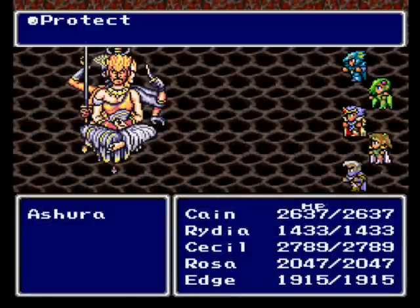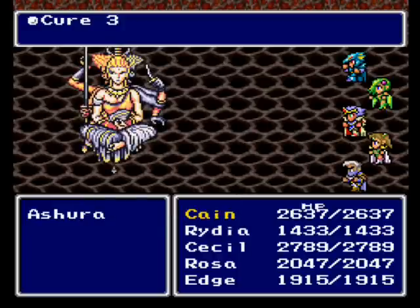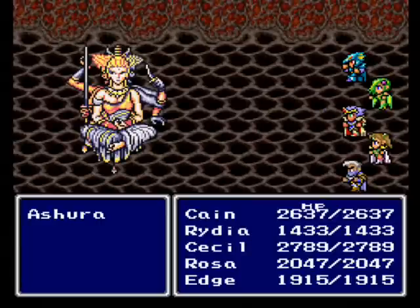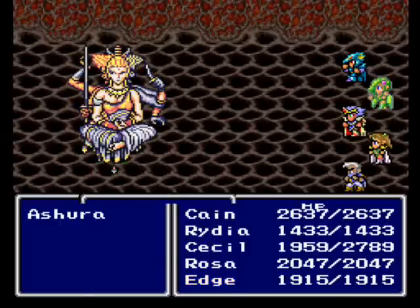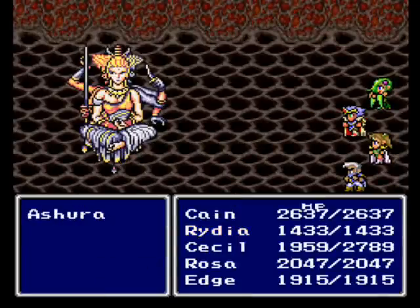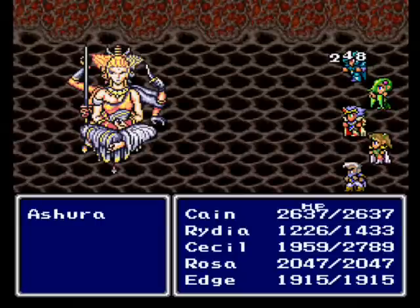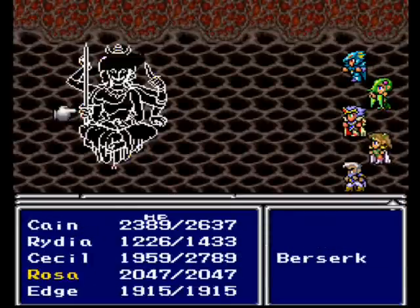Now, Asura is a weird boss. She has quite a bit of healing spells, so we're not going to be able to damage her very well early on. What I have to do is get to Rosa's turn to cast Reflect on Asura, to bounce all of her healing spells away from her, and hopefully not die in the process. She has pretty powerful physical attacks. So let's get Reflect going.